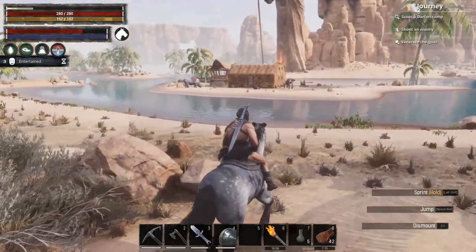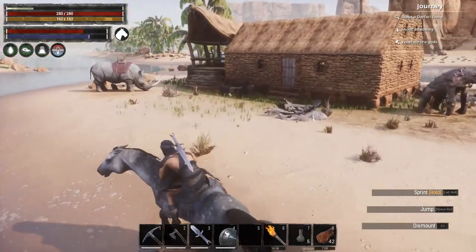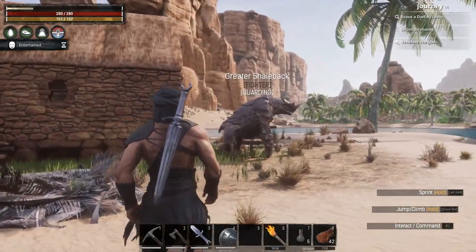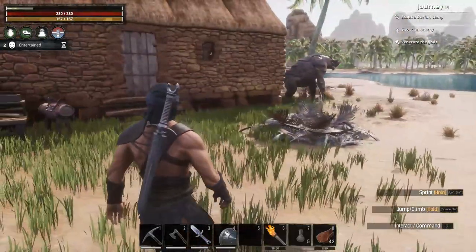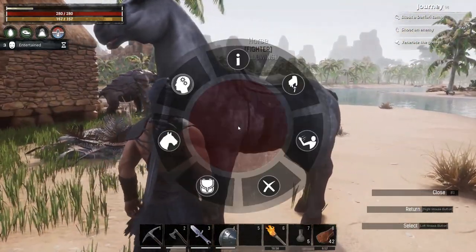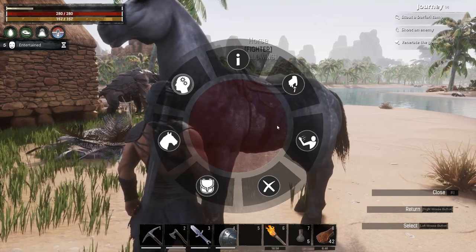We're on a mount, the mount is following us, and so is our follower. What it means is we'll have 10 slots in the horse that we can carry stuff with, and we'll have 10 slots in the shale back. So we can carry 20 stacks of items, and a stack of items can be 100 foundations, so we could basically carry a whole base to where we want to go without a problem.